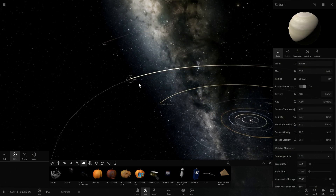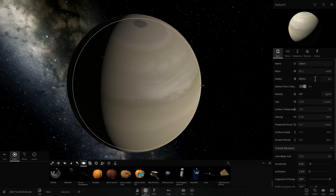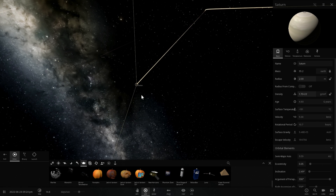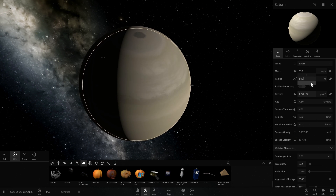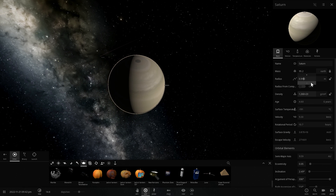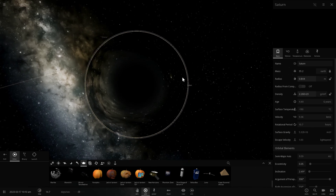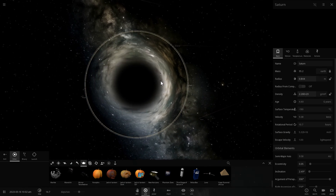Let's do the same to Saturn. I'm guessing the size will be very close to the size of a person. We're going to decrease it until it becomes a black hole. At 0.8 meters — about 84 centimeters — Saturn becomes a black hole. That's really nothing, only about three feet. It's a very tiny person.